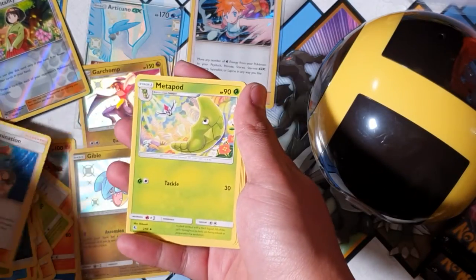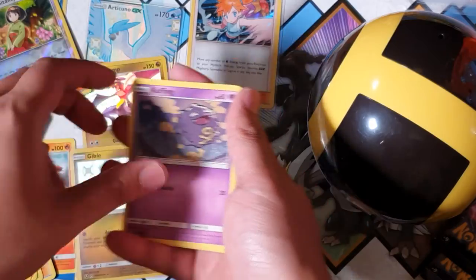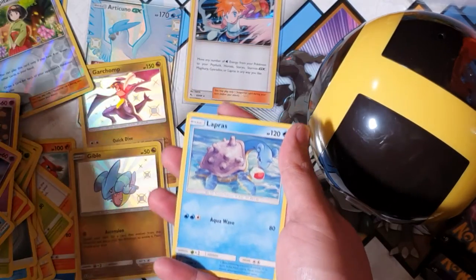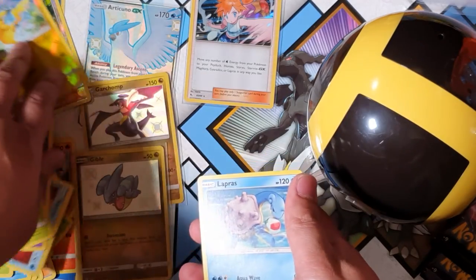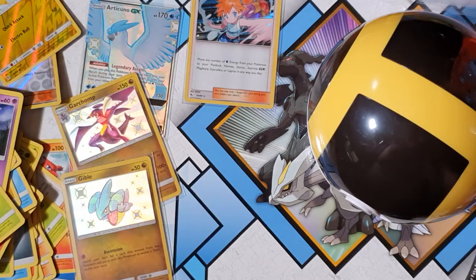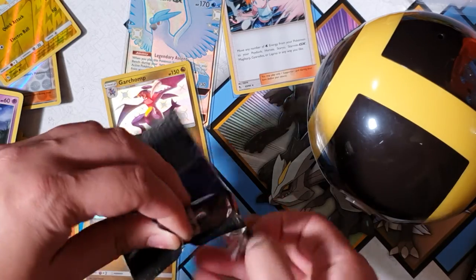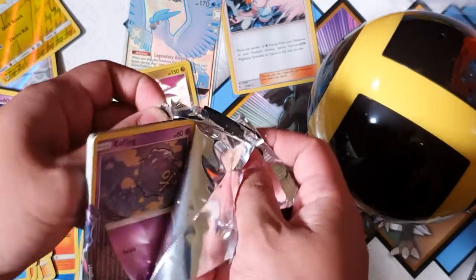Alright let's go — Metapod, Metapod, Metapod, Metapod, Metapod, Staryu, Ekans, Caterpie, Pikachu — and for the rare, a Lapras. God damn it. So those may not be the only pulls for today but there is still hope my friends, there is still hope.